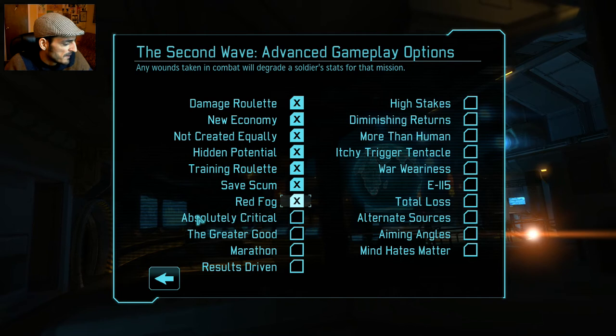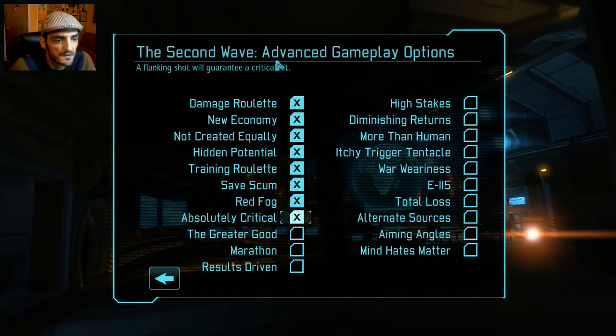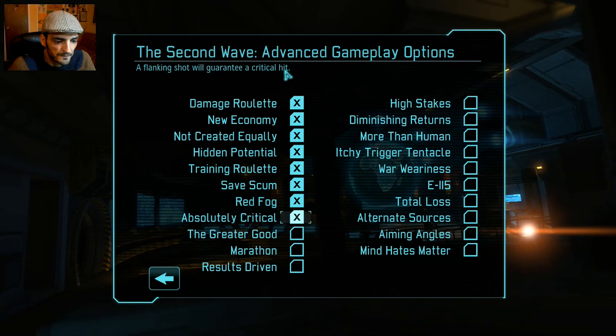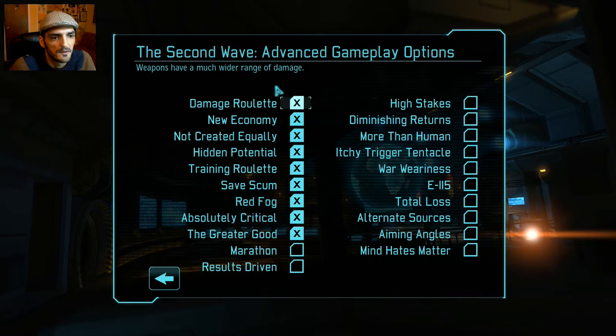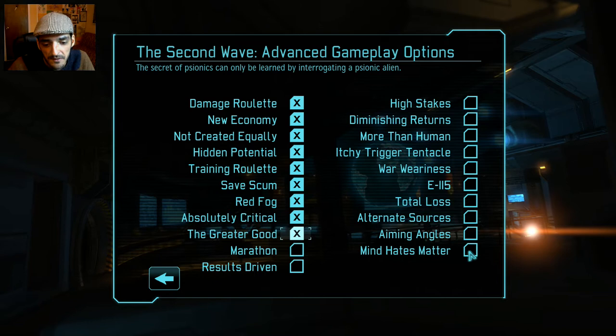Red Fog is realistic — if someone's wounded they probably won't shoot very straight. Absolutely Critical: a flanking shot guarantees a critical hit, so if someone's in the open or flanked that's a 100% critical. The Greater Good: psionics can only be learned by interrogating a psionic alien. Pretty much every option clicked makes the game a little harder.